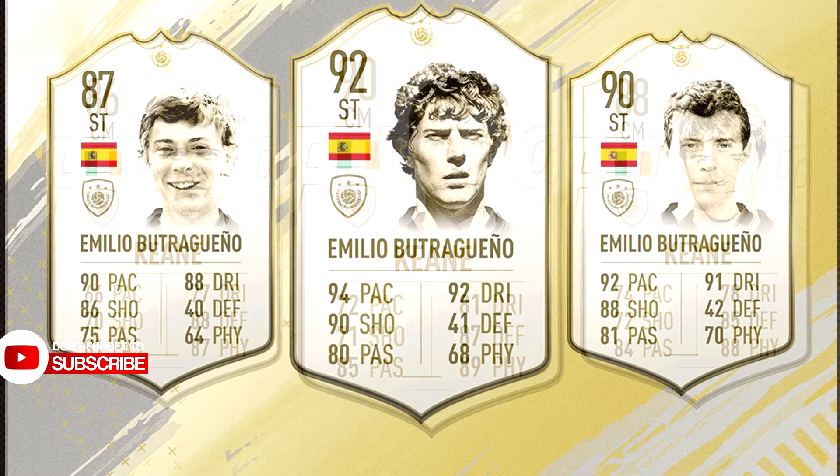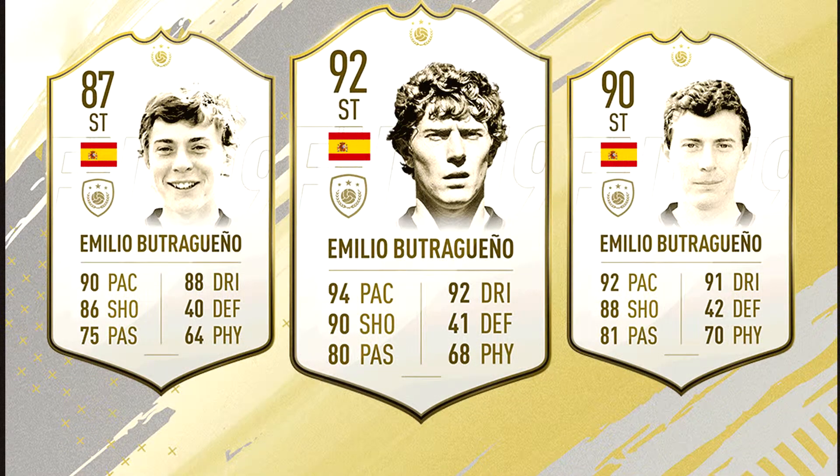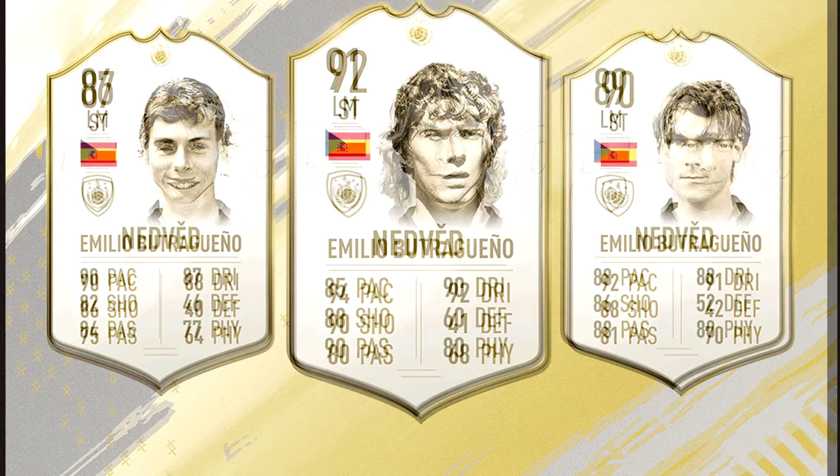Next up we have Spanish striker Emilio Butragueño, also a former Real Madrid star. The three variants are 87, 90, and 92 rated, and all three look dope. I think a lot of players are going to use him in their squads — this looks like a powerful striker icon card, and I can't wait to see the full in-game stats.